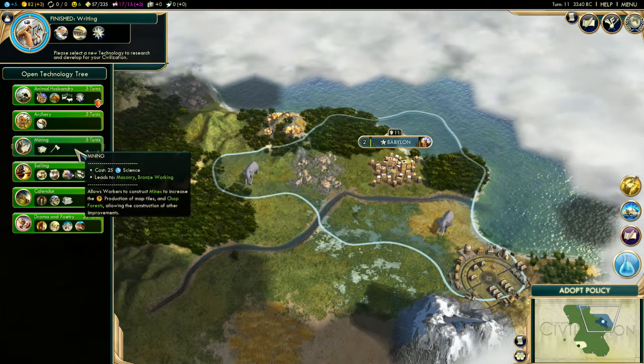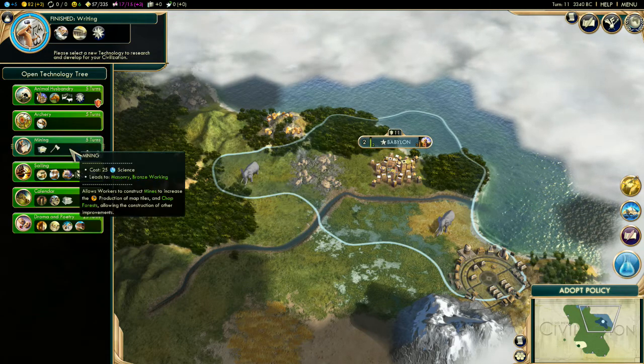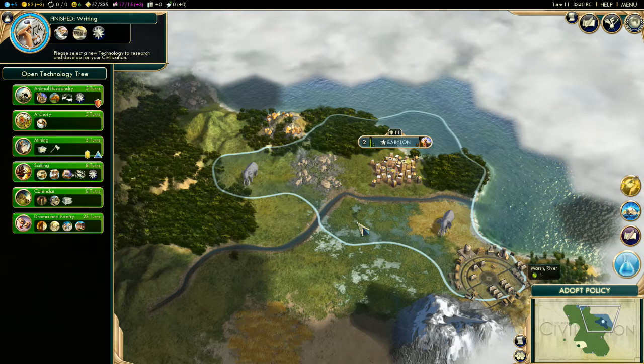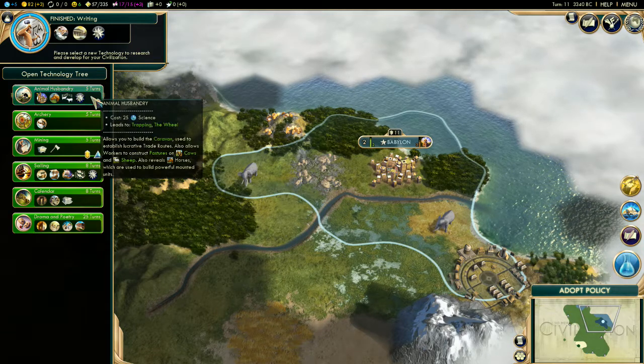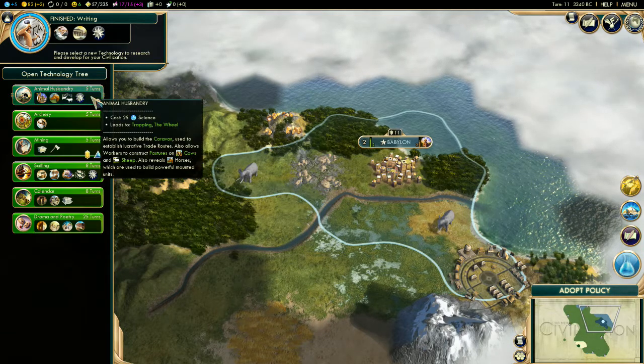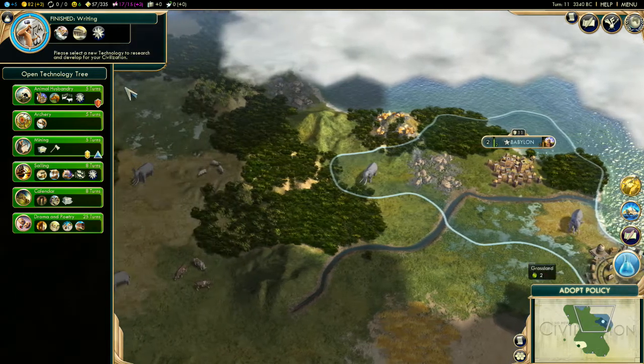I think I'm going to go after mining — there's gold here that I can mine. Mining leads to masonry, which will let me clear these marshes and get that stone. The other option would be to go after animal husbandry and try and take these elephants.